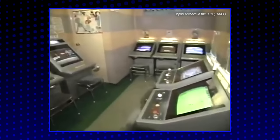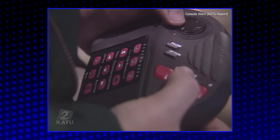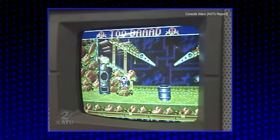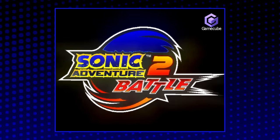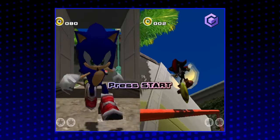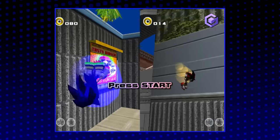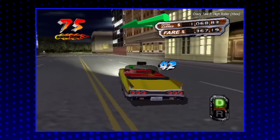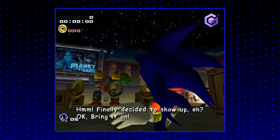Sega had been briefly considered one of the kings of the game industry — a worthy rival to the top names in the business — but in the five years following the Sega Genesis, they had wasted almost all of that potential. They had failed, and they were just another game developer now. For the first time in many years, that meant releasing their products on hardware not manufactured by Sega. It started with Sonic Adventure 2 Battle for the Nintendo GameCube, just six months after the Dreamcast release, in December of that same year. While other Sega franchises spread to PlayStation 2 and Xbox, Sonic Adventure 2 parked on the GameCube and stayed there for the next 11 years.